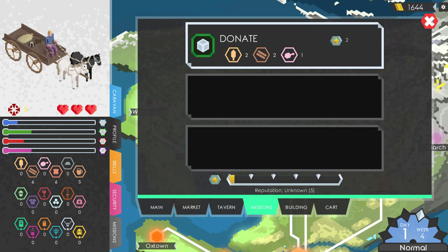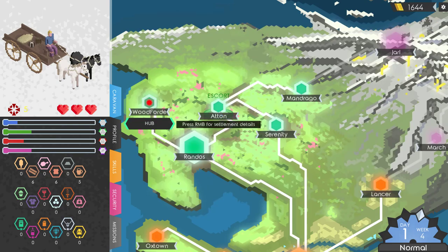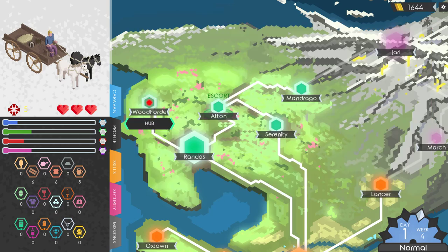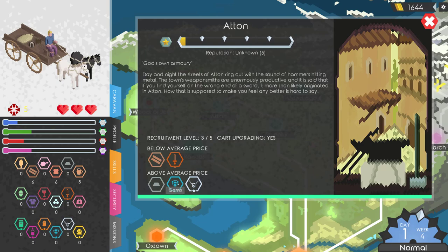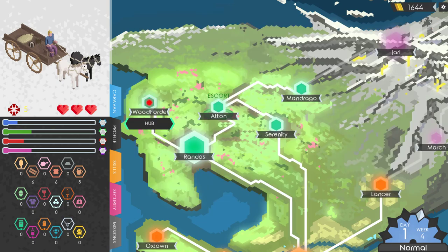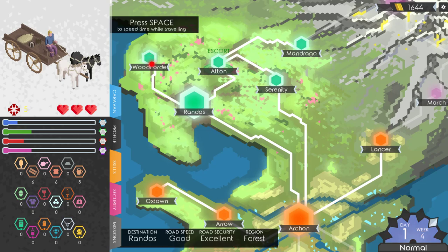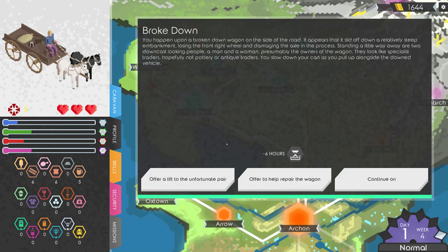We've got our mission to go to Aton. Randos has below average prices for timber, hides and weapons, and above average for grain, meat, iron, pottery, cloth, wine, salt, books, dyes and spices. Let's travel there — it'll take us 15 hours. Press space while travelling to speed up time.